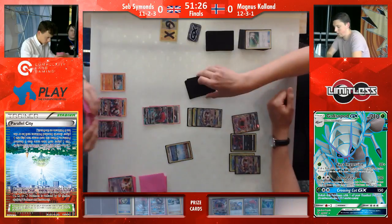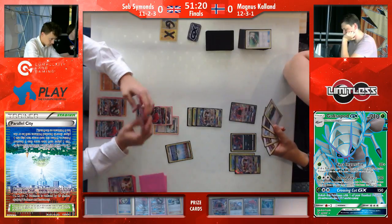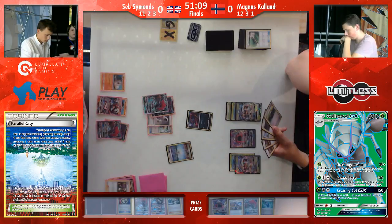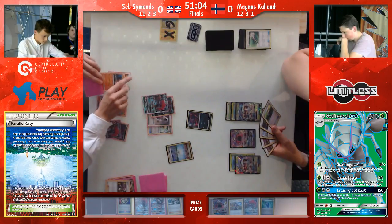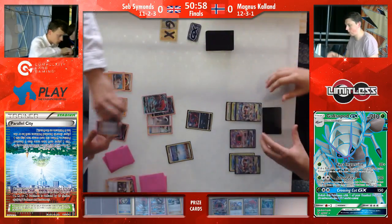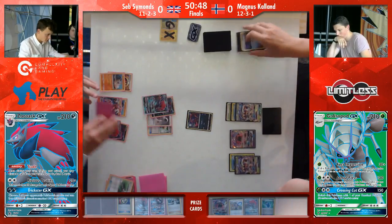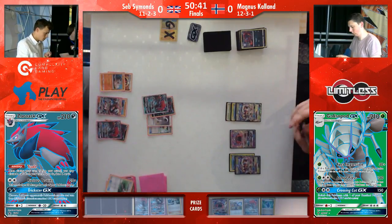Seb finds another Zoroark and is now able to use a lot more trades. Magnus' hand is kind of full but there is no Zoroark in his hand, which is annoying. He retreats into Lycanroc and plays Guzma to get the Zorua active — which is a really strong play, because now Magnus has no way to get any Zoroark in play anytime soon. We see the Stone come down on the Rockruff as well and now it really starts. If Seb is able to get up the threat of Lycanroc in order to knock out one of those Golisopods in one hit — an ability that Seb has that Magnus doesn't really have.